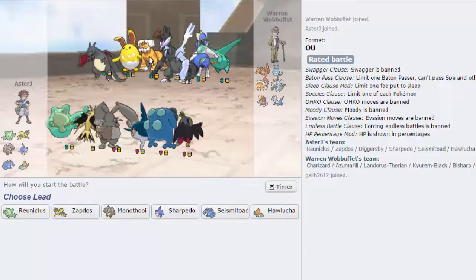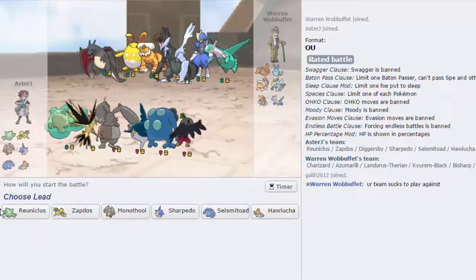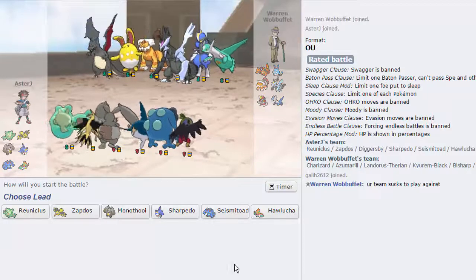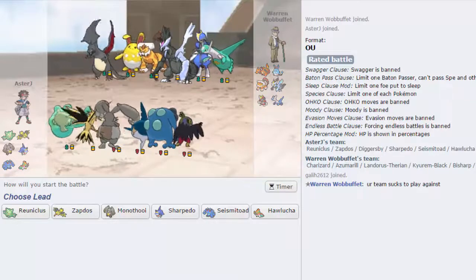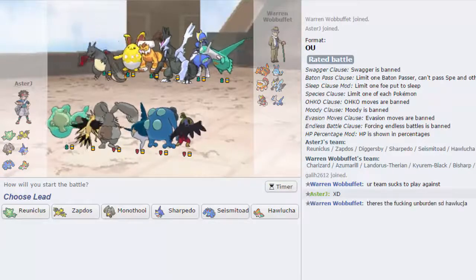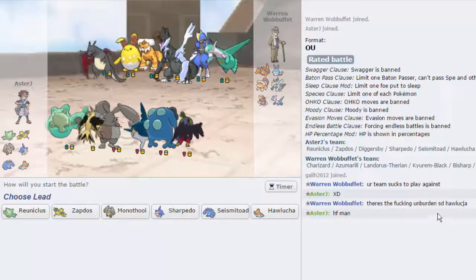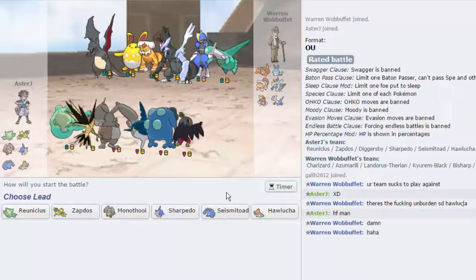Hawlucha is actually a pretty good answer to Landorus — it comes in on Earthquakes and sets up Swords Dances like it's nothing. It's really really fun. My opponent immediately says 'your team sucks to play against.' He notices the Unburdened Hawlucha threat right away. That's really good.